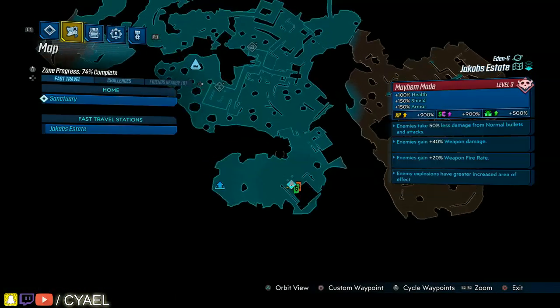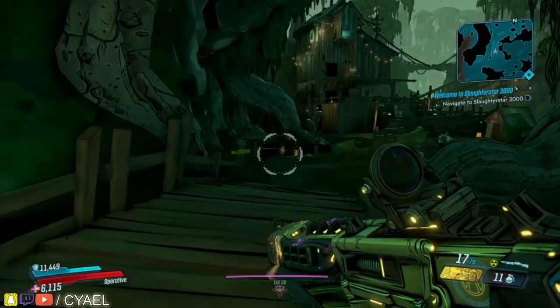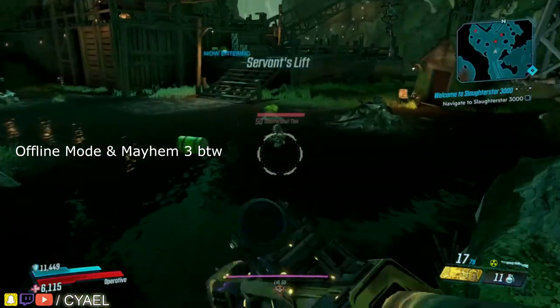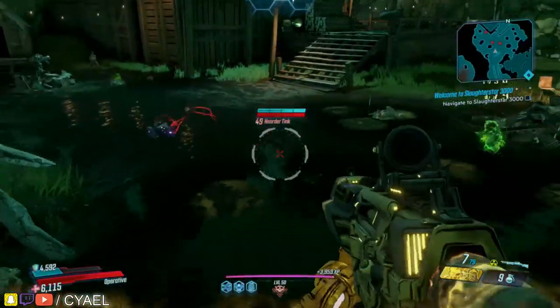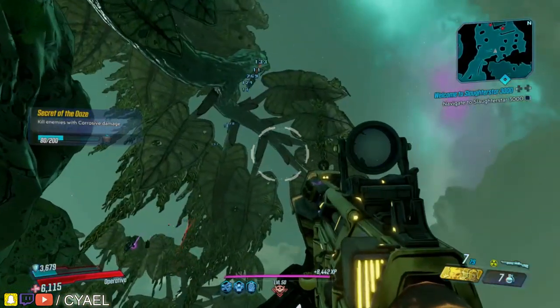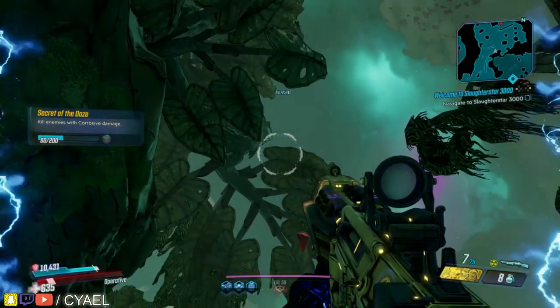The ideal way to execute this glitch is to spawn into Jacob's estate and travel to where you see me heading right now. While there's nothing above the Hoarder Tink after it spawns — there is a mandatory spawn here — make sure there's no trees, no tree roots, or rocks above him, then throw the nades at him and hope that he goes flying straight up.